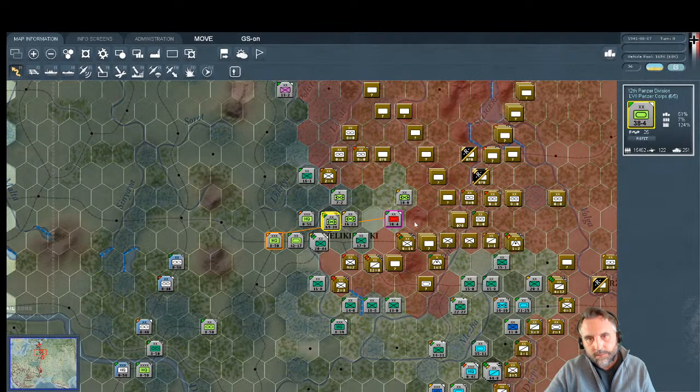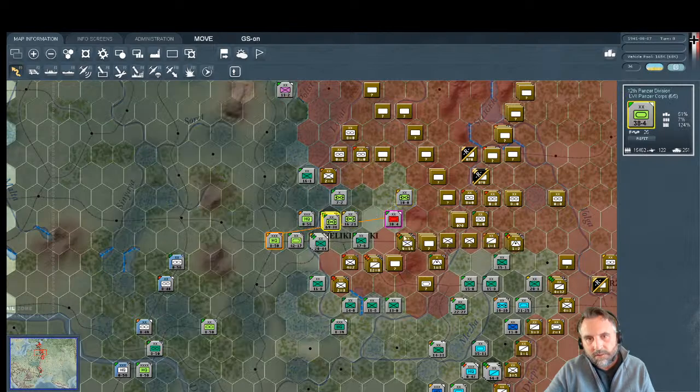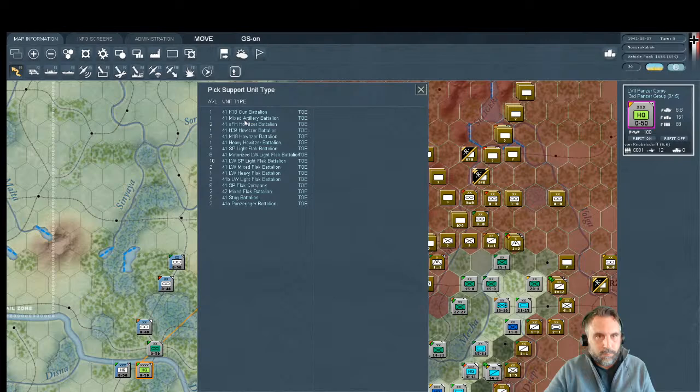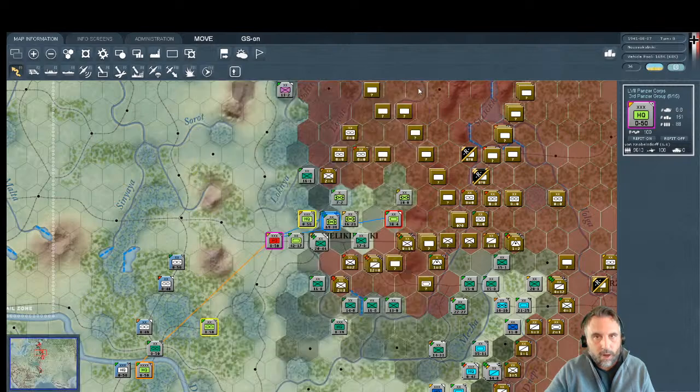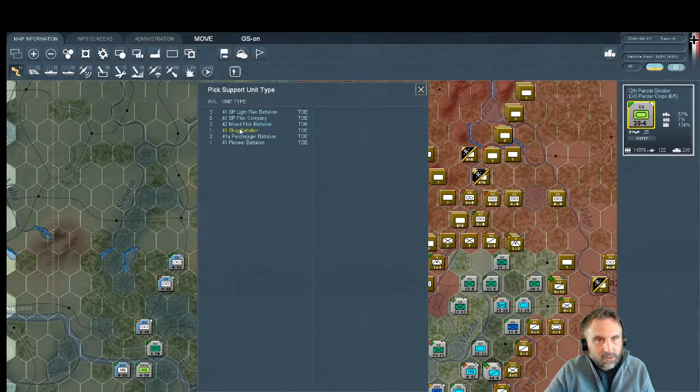We're now in light woods, rough terrain ahead. We could do a hasty attack here — I'll wait on that. This other unit, could it come up here? I'd like to get it to a specific hex to force that encirclement, but I'm not sure it can reach even if I push forward. Let's give von Noblesdorf some support units just in case — flak, heavy flak, motorized assigned.